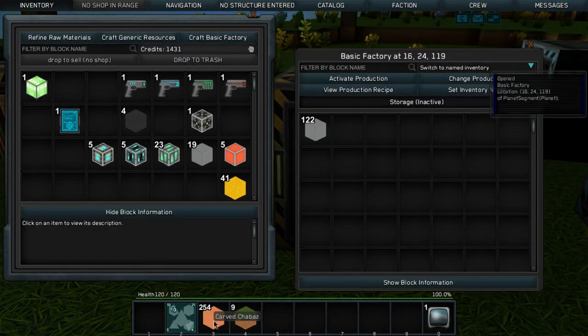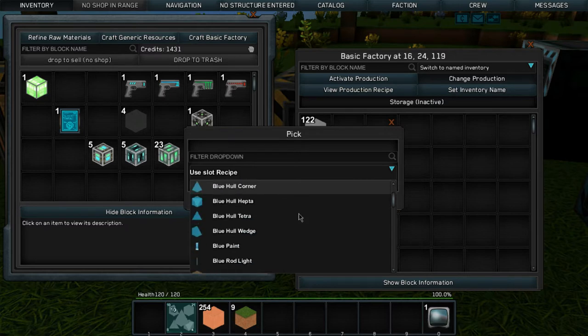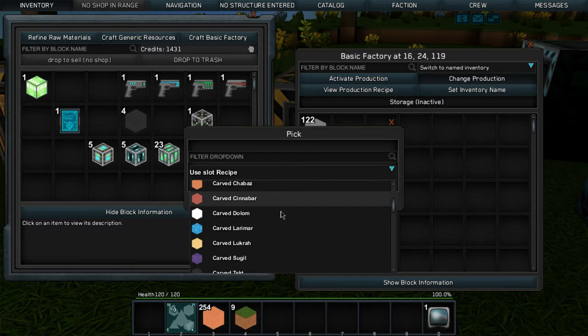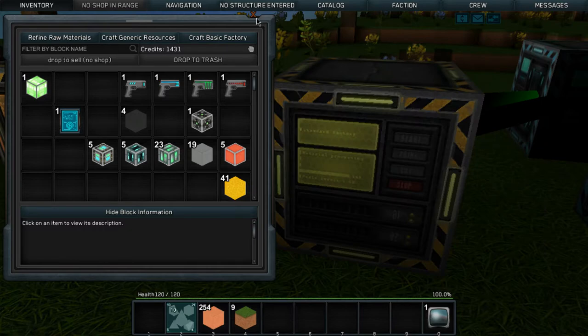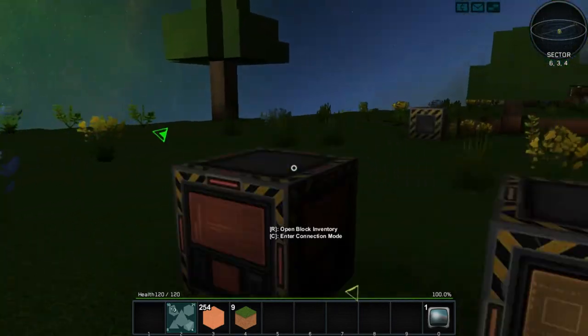I've been creating this carved Shabazz. Let's change production here — I was building storage containers. I was making this carved Shabazz and all this stuff because you can sell it, you can also use it if you want. Let's activate production there so that continues.